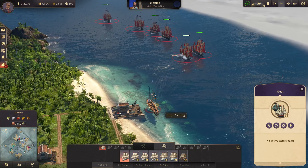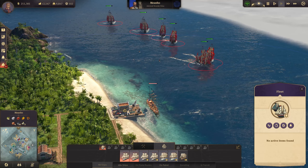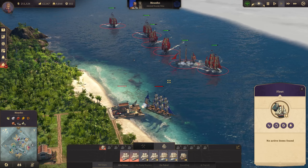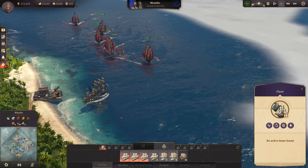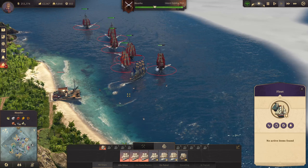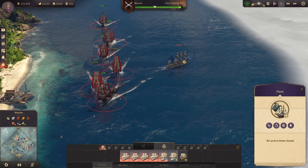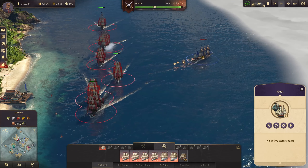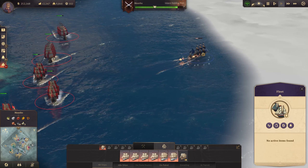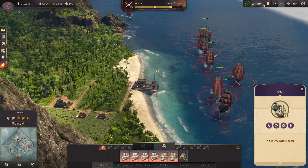My fleet is pushing in and we need to destroy that warehouse quickly. We're going to ignore that clipper for now. We can sail our ships right into the center and they can fire from both sides. There he is — he's going to get attacked from all those ships on that side. That should do some damage to him, though not destroying him.